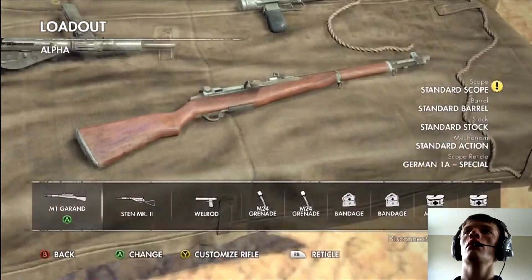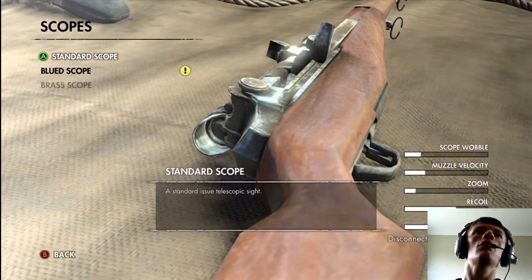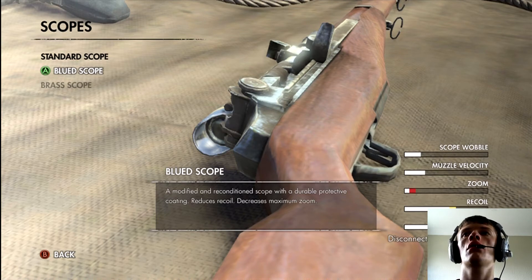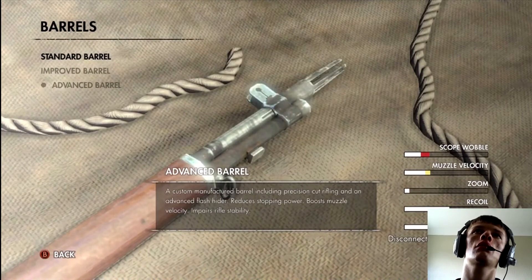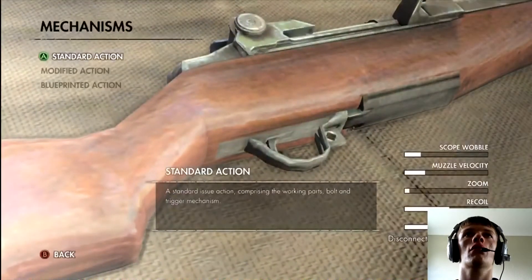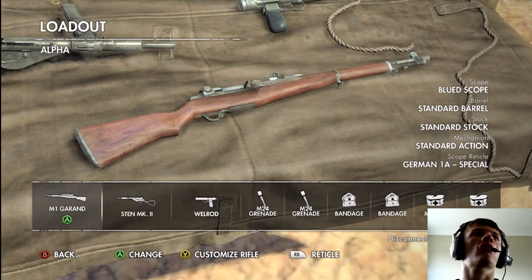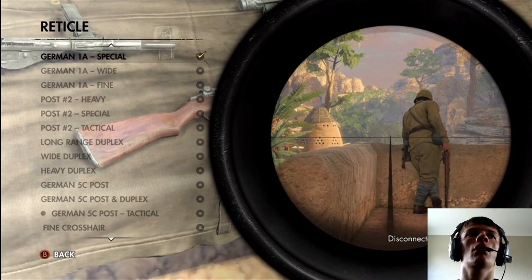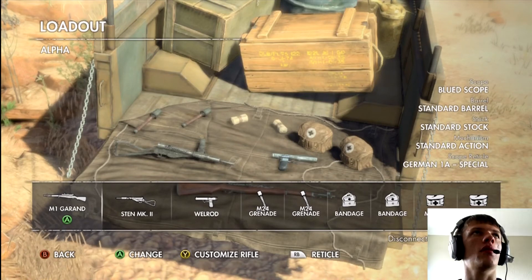You can also customize your rifle — press Y. Customize your scope, so as we found the blued scope — modified and reconditioned scope with durable protective coating — we'll have that. You can change your barrel and your stock and the action. You can change the reticle when you find the parts. I think they focus a lot on the bullet going through the skull, wall, and body — that's pretty awesome.